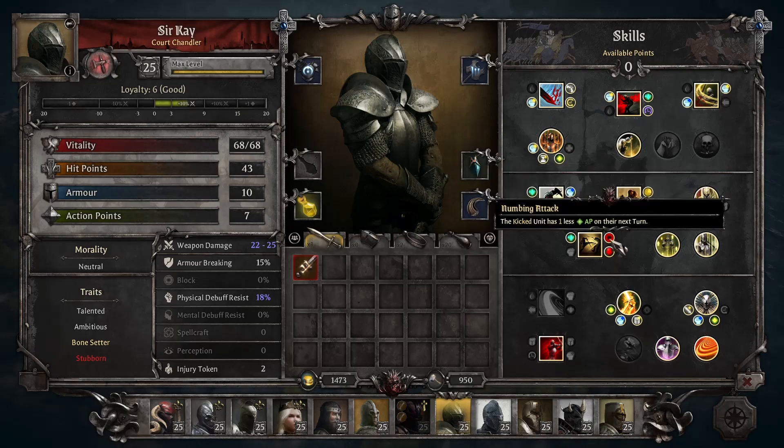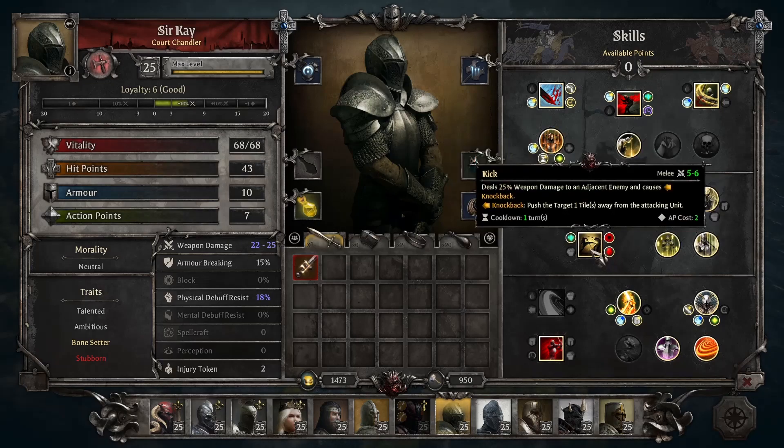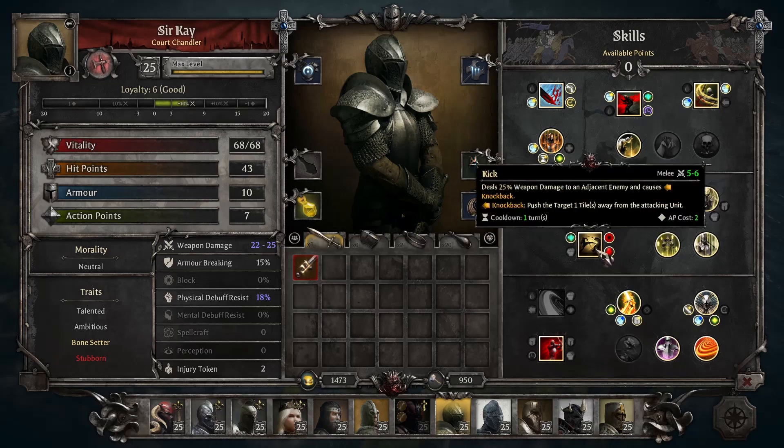With Numbing Attack, the target has one less AP on their turn, so you're strengthening the CC you're putting on them — and even more so with Knee Breaker. You now apply Knock Down: when you kick them, you knock them back and they are knocked down similar to Shield Charge, and they also have one less AP afterwards. So this is a very spammable CC that you can apply at close range and it's very powerful.